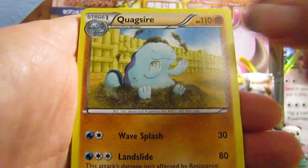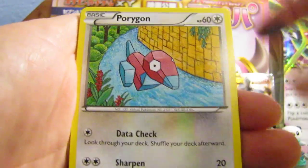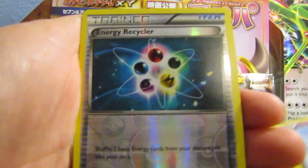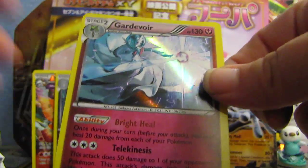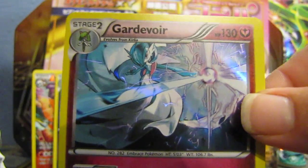First off, we got Combee, Quagsire, Meowth, Spinarak, Porygon, Eco Arm, Dangerous Energy, Curlia, a Reverse Energy Recycle — that's pretty cool. And a Gardevoir Holo! Oh my God, guys. I got excellent, excellent pulls.